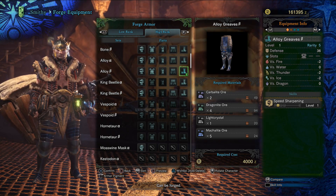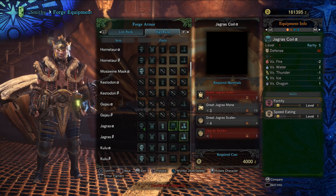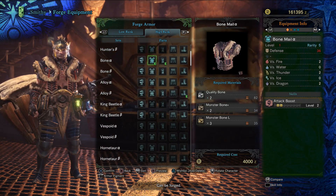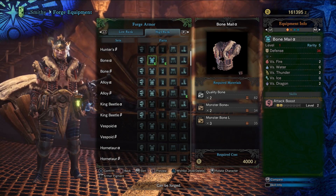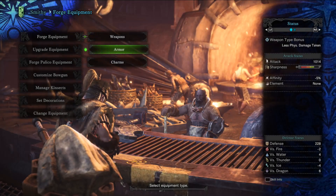Carbalite Ore and Dragonite Ore can be mined. Carbalite Ore is best found in Wildspire Wastes. Dragonite Ore you can find from the guy that takes you into high rank, but I think you can also find it in Wildspire. Jagras bones are right here from Jagras. Quality Bones can just be found in our normal bone gathering spots. Monster Bone Pluses can be found from high rank monsters.